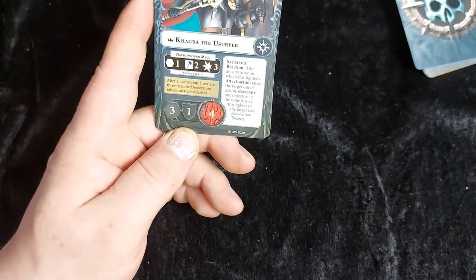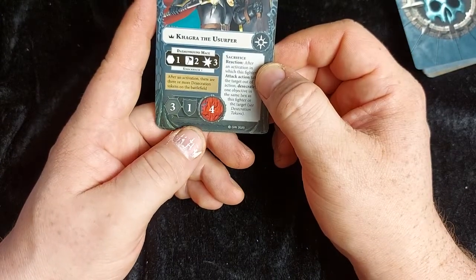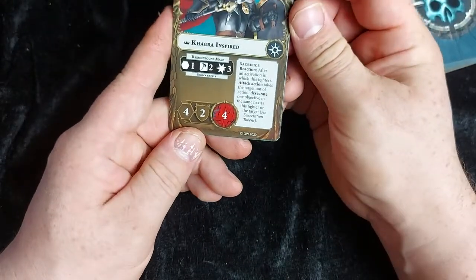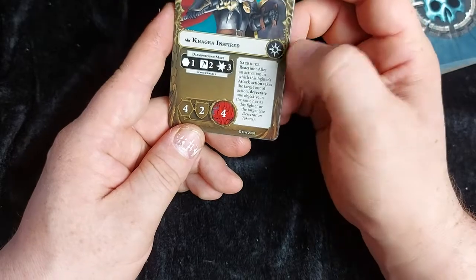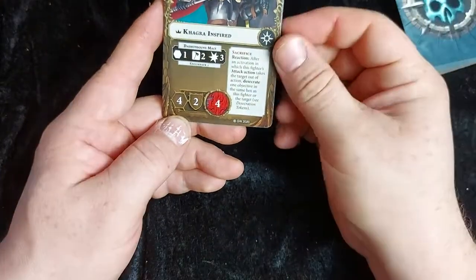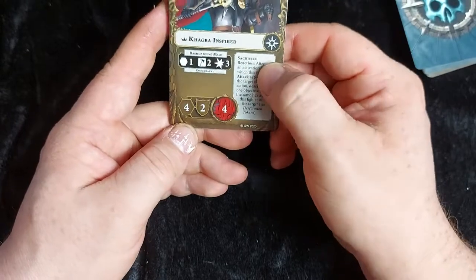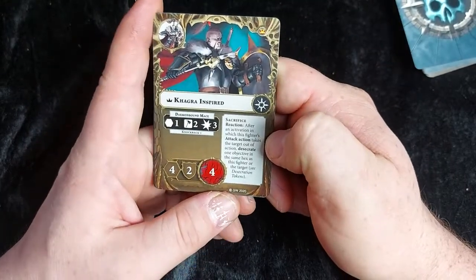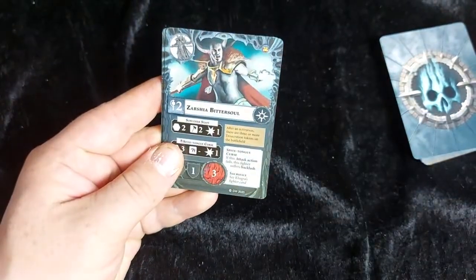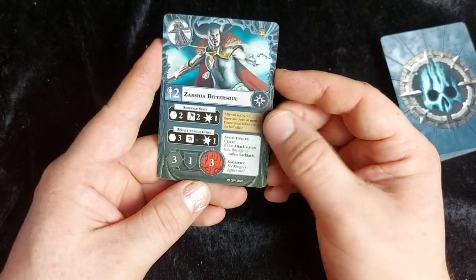She has a sacrifice reaction: after an activation in which this fighter's attack action takes the target out of action, desecrate one objective in the same hex as this fighter or the target. Her inspired condition triggers after an activation when there are three or more desecration tokens on the battlefield. When inspired, she gains better defense and movement four, making her more durable and speedy.